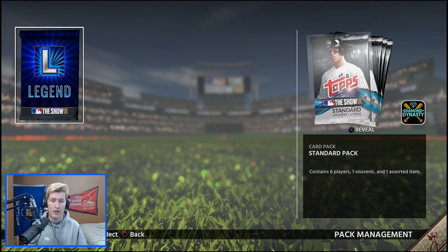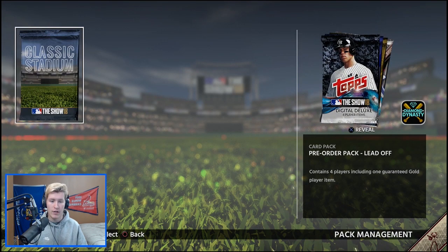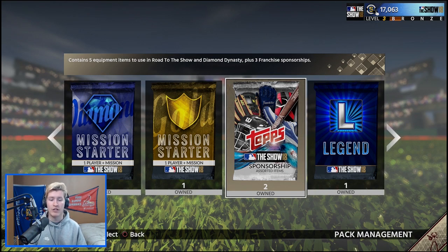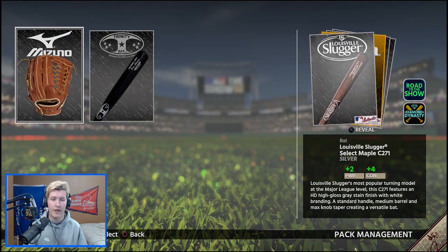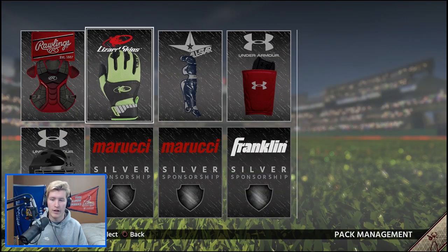We get our legend pack and then our 10 standard packs. From the digital deluxe we get our classic stadium, pre-order pack, diamond mission starter, gold mission starter, sponsor pack, and 20 standard packs. I'm going to open the sponsorship pack first simply because they contain 5 equipment items and 3 franchise sponsorships, which I don't think I'll use that much. In our first sponsor pack we have a gold glove and the rest silver. The second one has all silver items — stuff I might use.